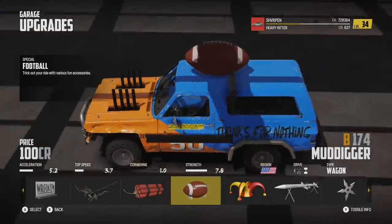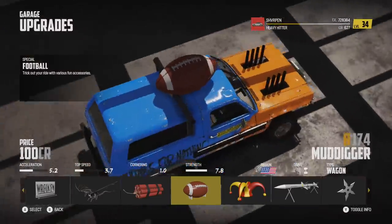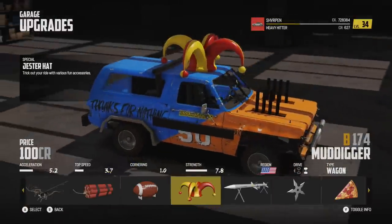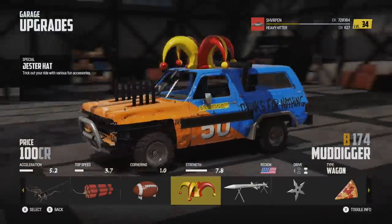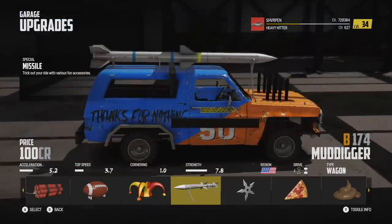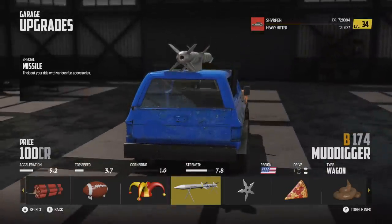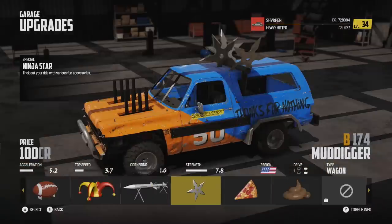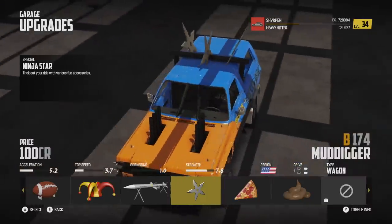We're definitely going to pick one of these and drive them to see how they interact with the environment. Jester hat — I know there's going to be a lot of people running these. Missiles — this is pretty cool. This is probably going to be my pick to start off. We have a missile. We got some ninja stars — we've seen those in the trailer. The bar on top of the truck is kind of interfering, but thankfully it's not glitching out, just going over it.